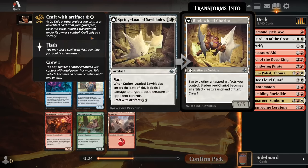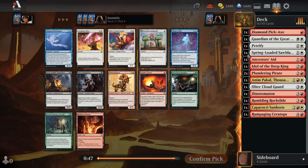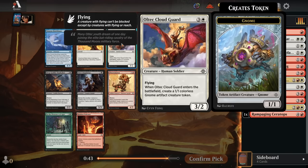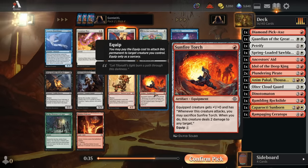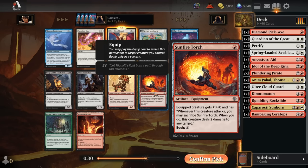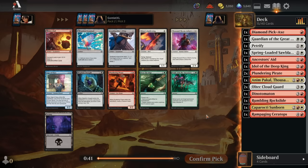Pack 2 Pick 3, we have the excellent Spring-Loaded Sawblades. This hits the board, clears a tapped creature, then leaves an artifact behind to tap for whatever purposes we want — or we can flip it into a really easy-to-crew vehicle, a 5/5 that crews for only one, or by tapping two artifacts. Really nice card for this deck. Pick 4 is an easy Cloud Guard — mainly competing with Sunfire Torch, which I've been impressed by in aggressive decks. But Cloud Guard is just so perfect for the red-white archetype. Cloud Guard's just a great card.